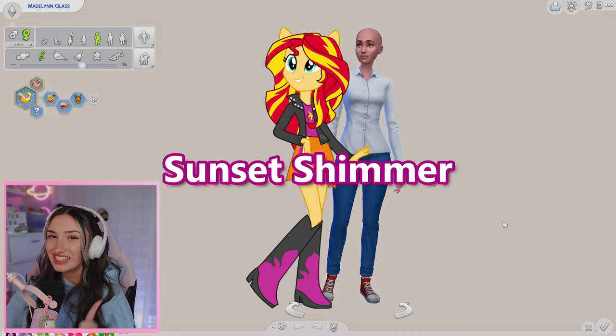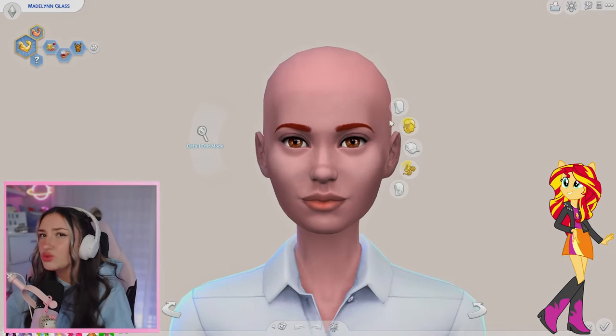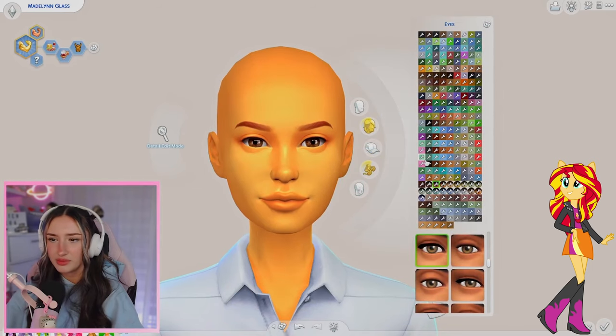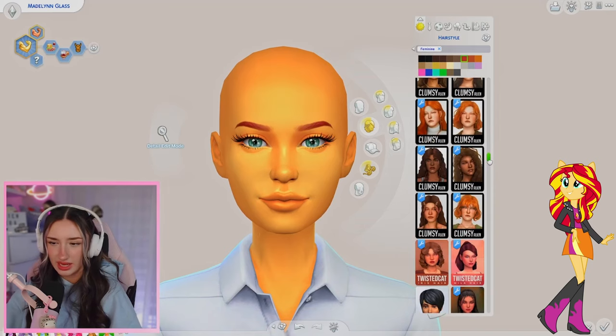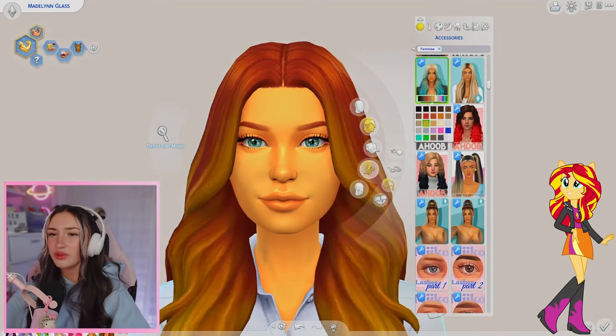Last but definitely not least, Sunset Shimmer. I thought it was important to add her because she is like a huge character in the movie. We'll do more of this orange color I think. Give her some evil eyebrows. Sunset Shimmer has very light blue eyes, so let's give her some of those - those are nice. I like those lashes. Her hair is like red with yellow highlights. I think I have a hair in mind - I think we're going to go with this hair.